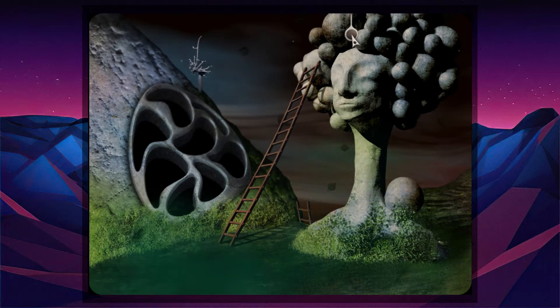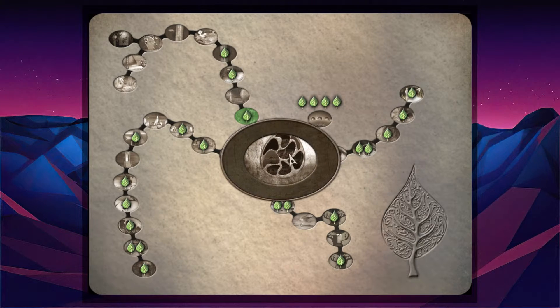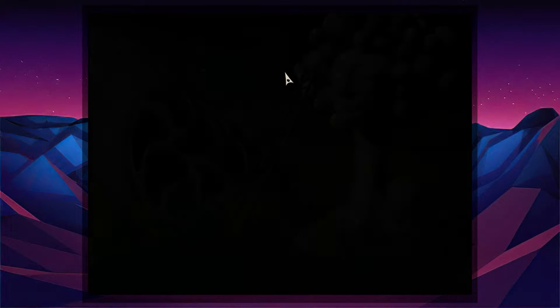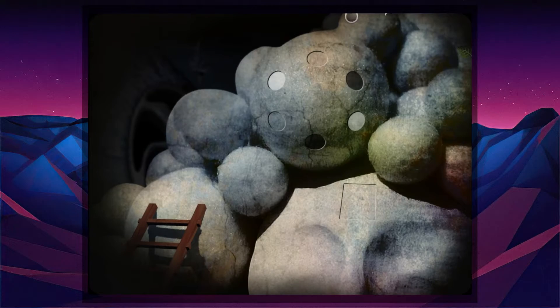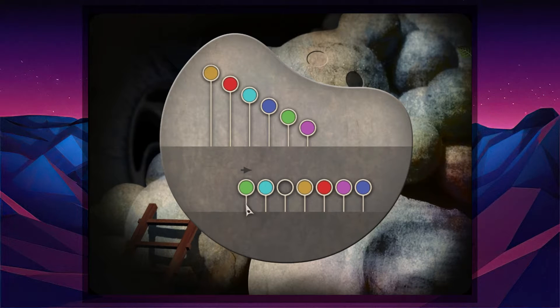Let's press the map. Yeah, we are there — this is the thing we saw, and there's definitely something going on with this ladder. We have some sort of solution, but what does this mean? Green, cyan, transparent, orange, red, purple, blue — that's also a code, and it's the highest one.